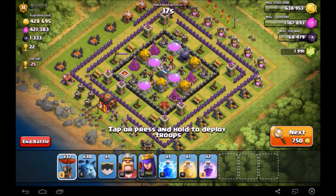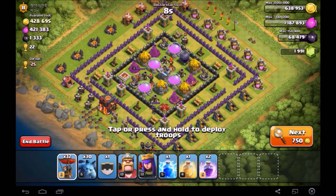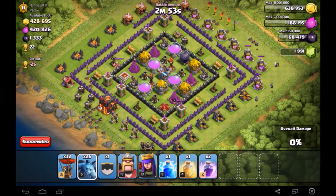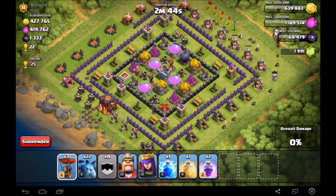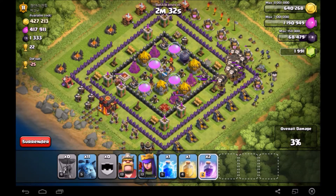We got this base with over 873,000 resources, so if we can pull this off this will be a really successful raid. Just a reminder, I am not that great with Lava Loonion. To start off I'm going to put some minions down to check for air bombs so I don't have to worry about those taking out my balloons. After that I'm going to put my hound in and then put all of my balloons and rush in.